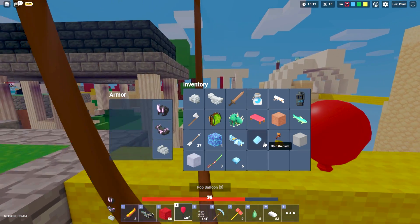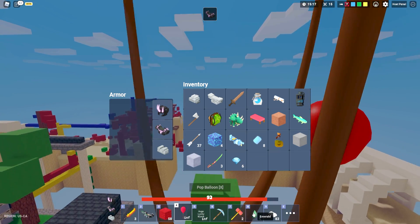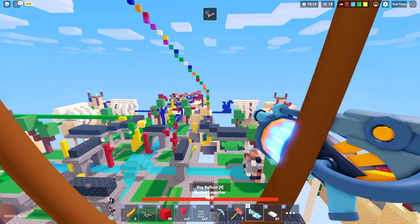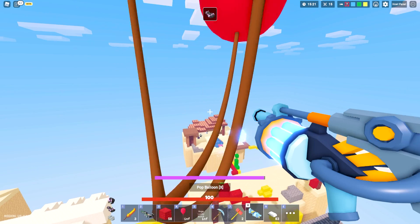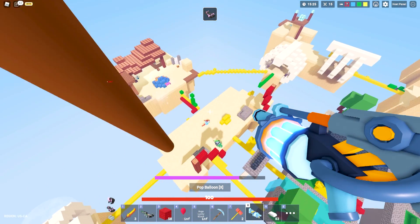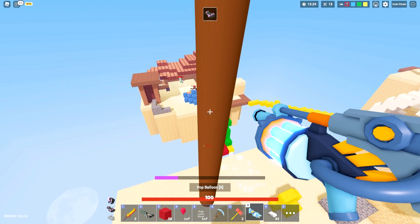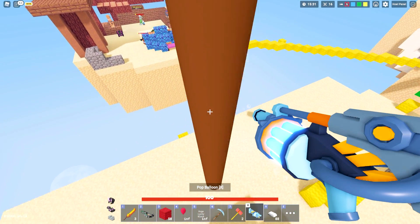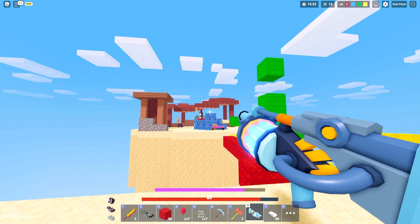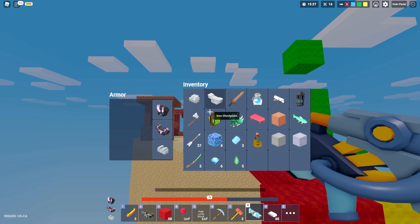As you can see guys, we actually have a bunch of the new items including the new grenade launcher — let's use this bad boy right here. A ton of explosions! One of my teammates is dying — let's use this stun grenade and there we go, we're getting free kills! Look at that — boom, they're done for, I can literally spam this right now. I only have two more bullets right now but let's go in!